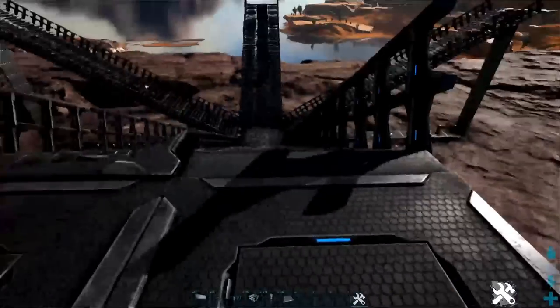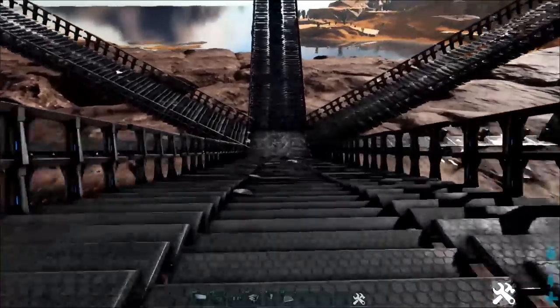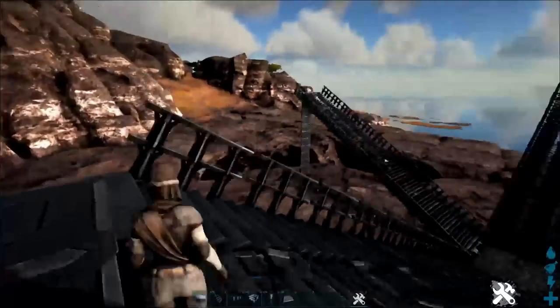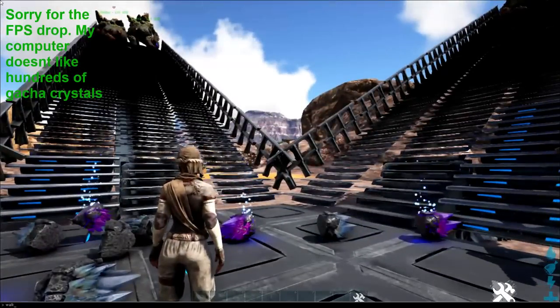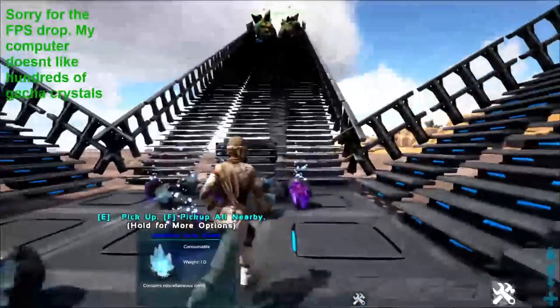All you have to do is put your gachas up on here with their backs facing toward this middle section and all the stuff will roll down. I'll go ahead and put some gachas up here so you can see. Now we're sitting down here in the middle — you can see the crystals are starting to pile up here.